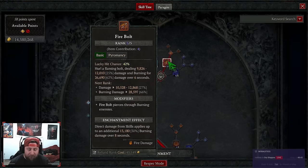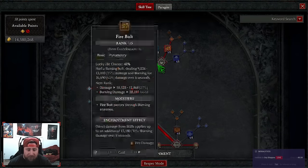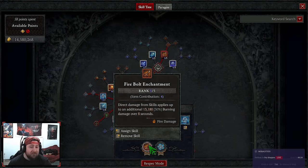We've got firebolt into Enhanced — we only need two points to reach the core skills. Firebolt is also our first enchantment slot, so we're constantly causing burning damage to everything. This helps with Tal Rasha's and lets us deal a lot more damage on the paragon board.